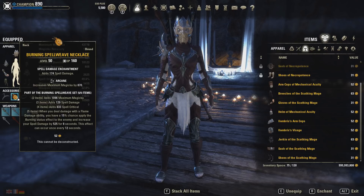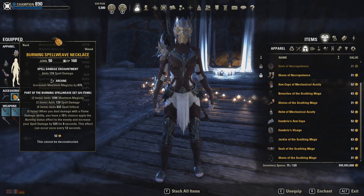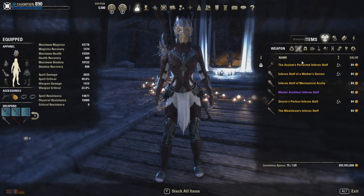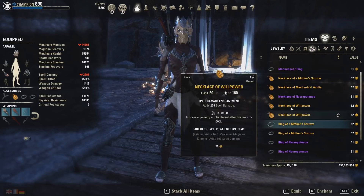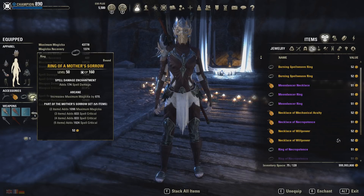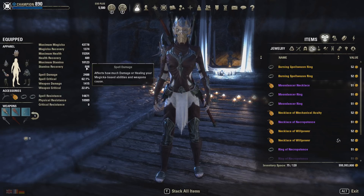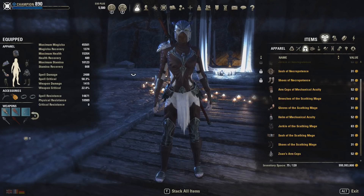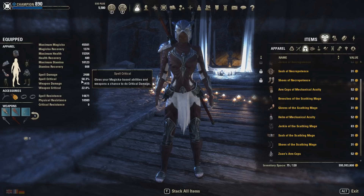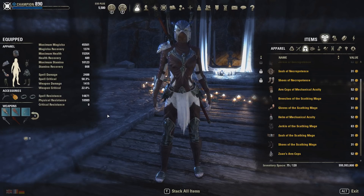I do not recommend using Burning Spellweave in Cloud Rest — your uptime will be really, really bad. And if you have to res people a lot or shield a lot, Burning Spellweave might not be the set you want. Instead, what you could do is go with Mother Sorrow — neck, ring, and ring. If you go with Mother Sorrow you have so much spell crit chance that you can easily drop Zaan, so you have more Magicka, decent spell crit still above 60%, and then combine with Sororia. That's also a really sick combination, just slightly weaker than Burning Spellweave.